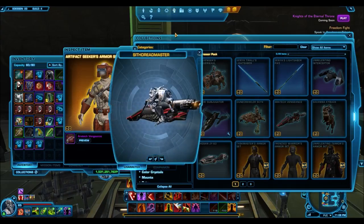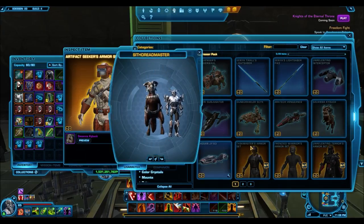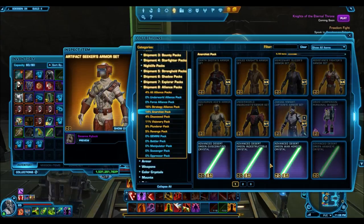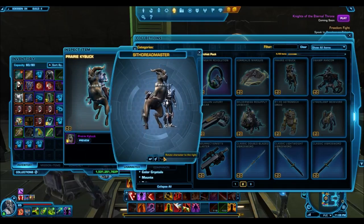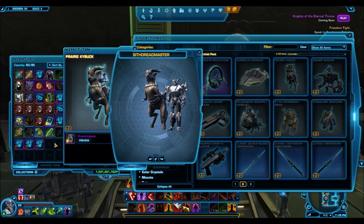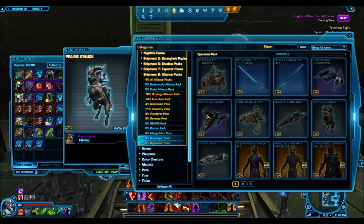The Savannah Kaibuck is another weak item. We had a gold Kaibuck — called the Prairie Kaiba — coming out of the Anarchist packs. This new one is basically a reskin, except that one was gold rarity and this one is silver. The Prairie Kaiba only sold for around 400k on the Harbinger, so this one obviously isn't going to be very valuable either. A lot of the point of previewing these packs is letting you guys know whether it's worth buying — if you can pick up an item off the GTN for 100k credits, it's obviously not worth buying a pack for it.